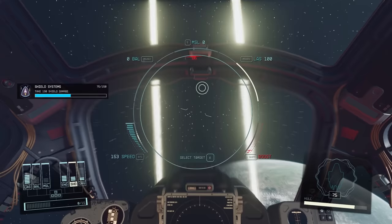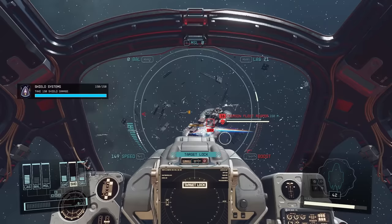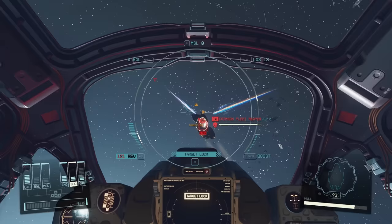The first thing I want to check is how I have my power assigned. I'm basically just focusing on engines, shields, and lasers — nothing else really matters for what we want to do. We've got two enemy fighters here, and we're going to focus on just killing one and then try to steal the last remaining one. These are lower-level ships — you can see it's just level 16.